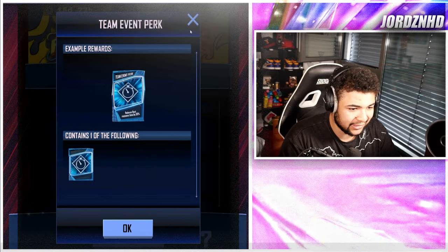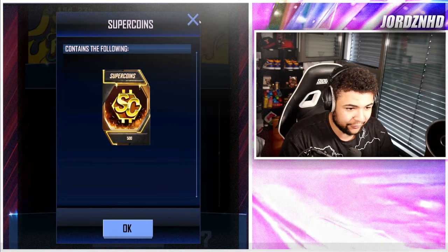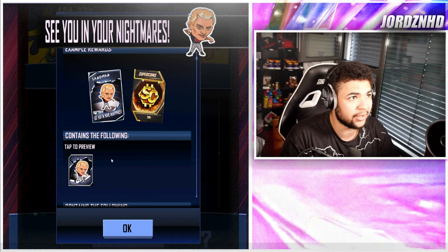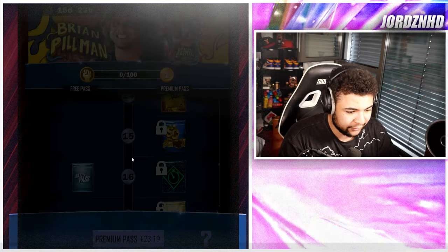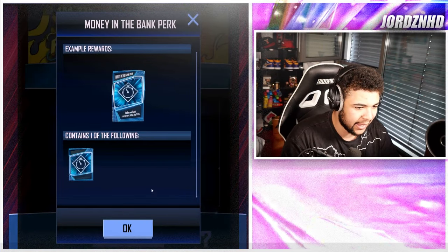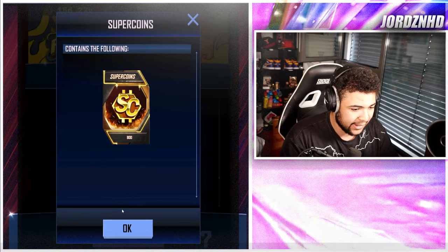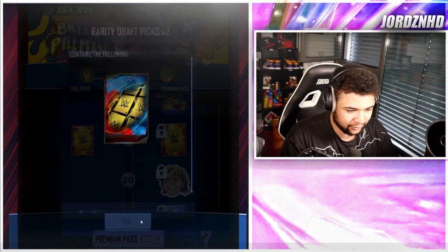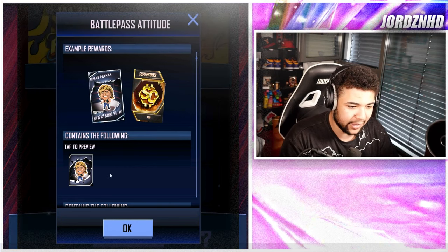Level 11 is a Team Event Puck. Level 12 is another 500 Supercoins. Level 13 is another 500 Supercoins on the free track, and a Sandman Attitude with 200 extra Supercoins on the paid track. Level 14 is an RDP pick. Level 15 is 650 Supercoins. Level 16 gives you a Silver Pack as well as a Money in the Bank Battletime Reducer Puck. Level 17 gives you a Gold Pack. Level 18 is another 800 Supercoins. Level 19 is an RDP pick on the free track and two on the paid track, so that's three in total.